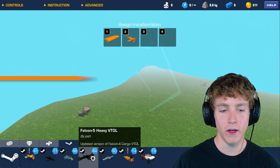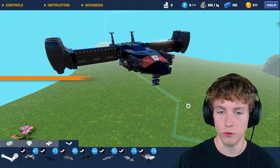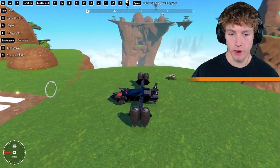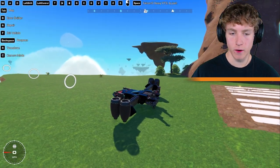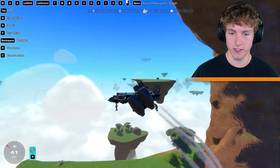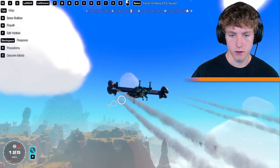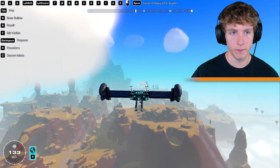Next up we have the Falcon 5 Heavy VTOL by Josh. He's actually in my Discord too, so shout out to Josh. He said go ahead and take a look at my VTOL. This thing looks epic. I'm going to rebuild so we're facing the right direction. We are in a VTOL here, so it doesn't really matter because we can go forwards and backwards based off of the way that these thrusters are mounted. It's just suspension landing gear, which is actually kind of nice because then we don't have to worry about pulling it out every single time.